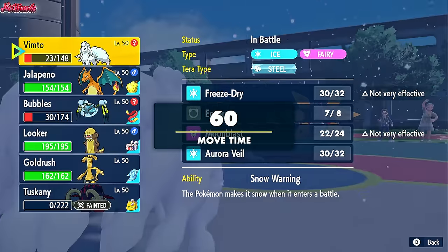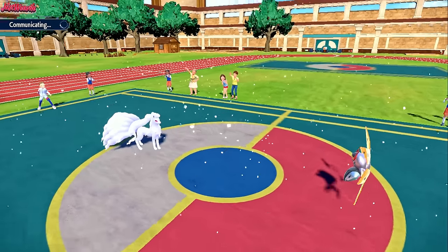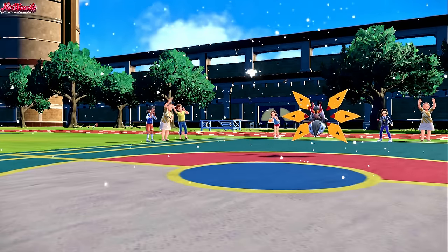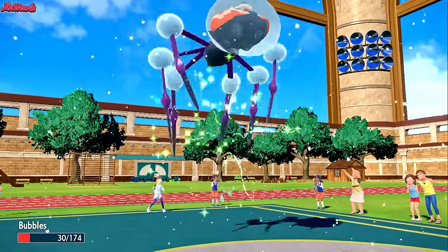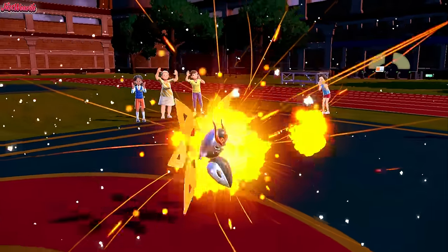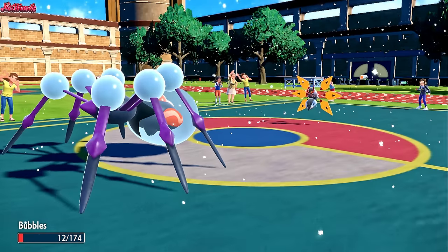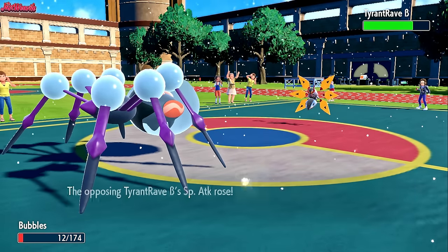We get to keep this for another day as we sack off our Araquanid to whatever attack this one wants to go for. Withdrawing Ninetales — we're going to go into Araquanid and let it go down. Bubbles comes in. They go for a Fiery Dance, which is definitely going to boost their Special Attack. They do get the Special Attack boost.